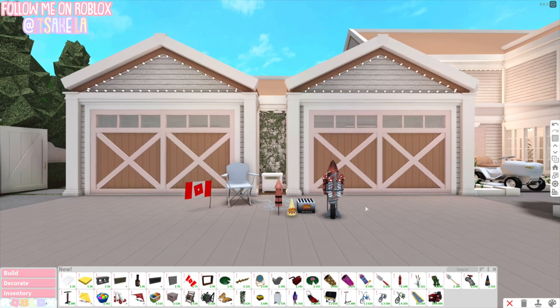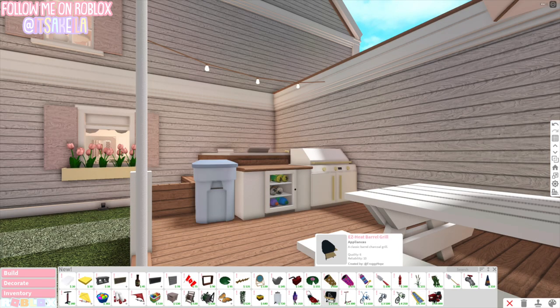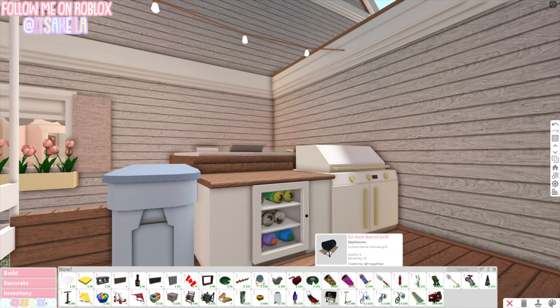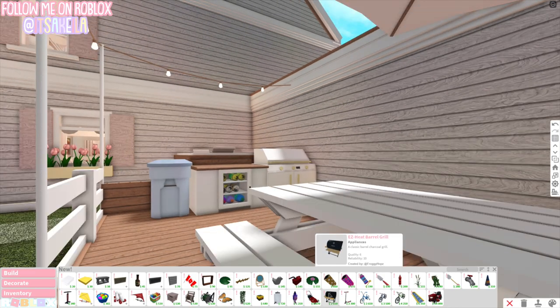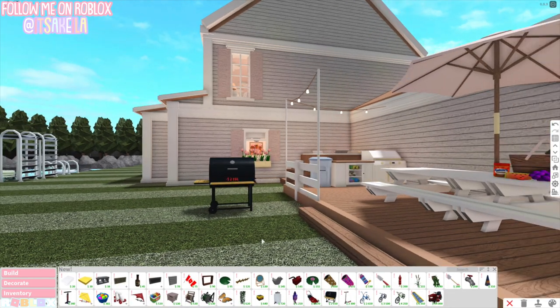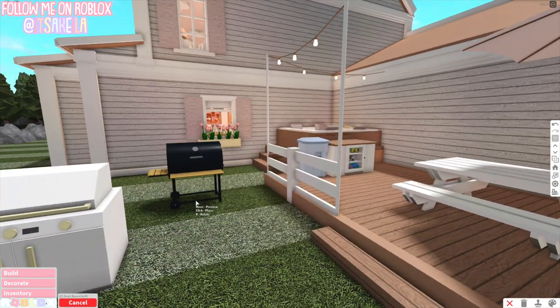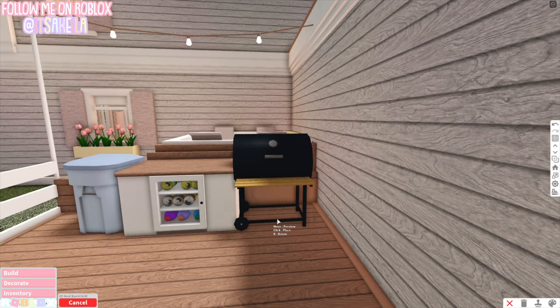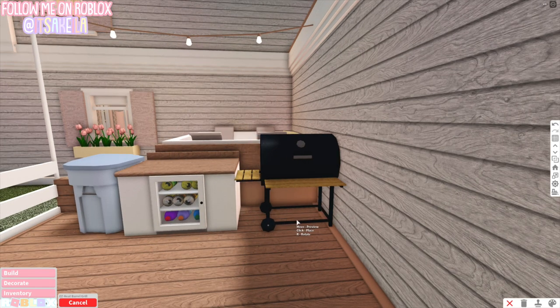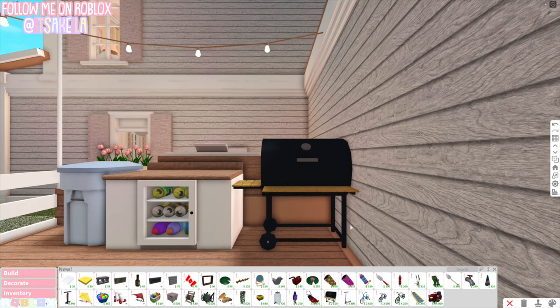That's actually kind of cute, I'll keep that there. There's a flat roof ventilator, which is like a chimney. And the last thing is the easy heat barrel grill. I really like the grill we already have, but let's see what this new one looks like. I think it's cute but I'm not sure it fits right here — it might look a little weird. I might just keep it because it's new. Let me know which grill you like better, but let's make them the same color.